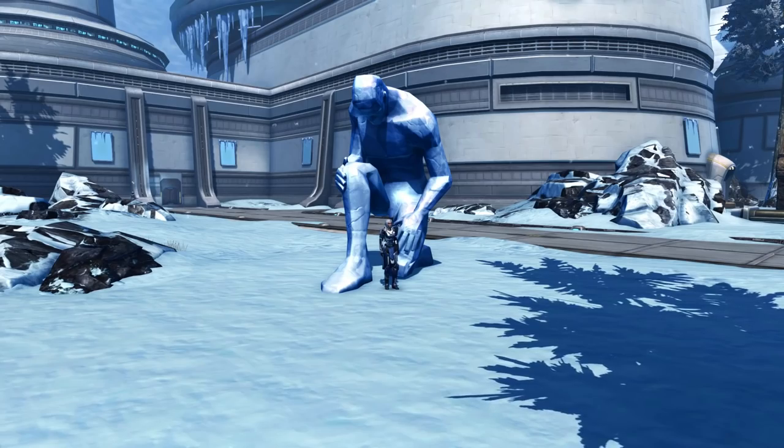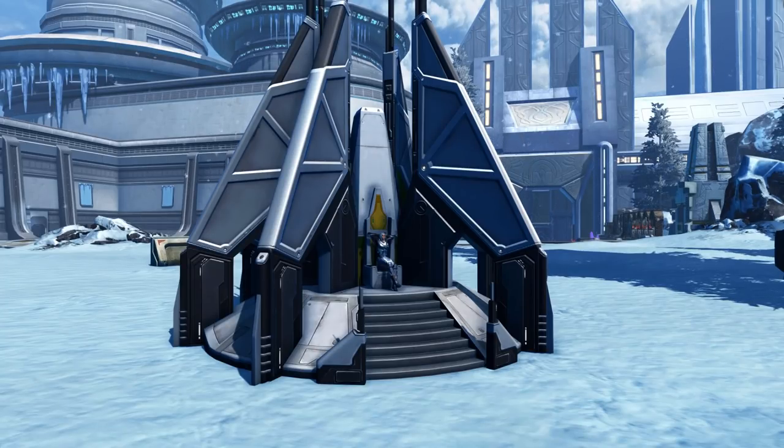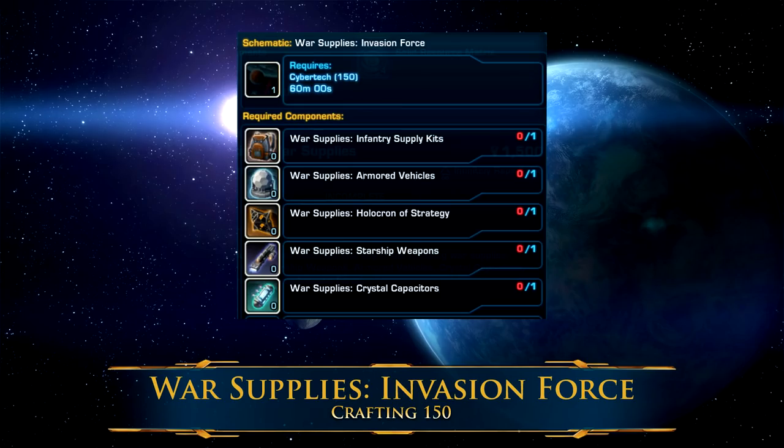War Supply decorations are the newest crafted decorations added to the game, and are a bit of an interesting addition. War Supplies are a mostly useless item that are tied to the conquest system — you craft them and you get conquest points. Crafting a War Supply is a two-step process. First, you must craft one of each of the individual War Supplies, then you combine them together to craft the War Supply's Invasion Force. The five types you need to combine are War Supply Starship Weapons, which are crafted by Cybertech, Armstech, and Armormech.